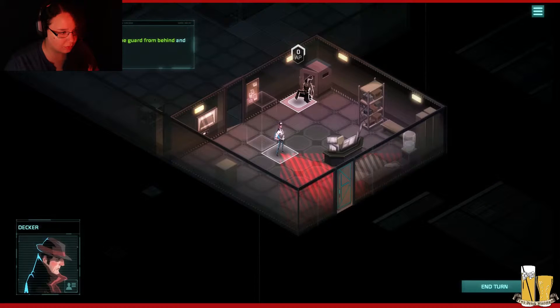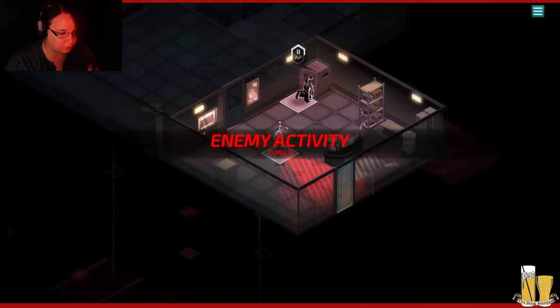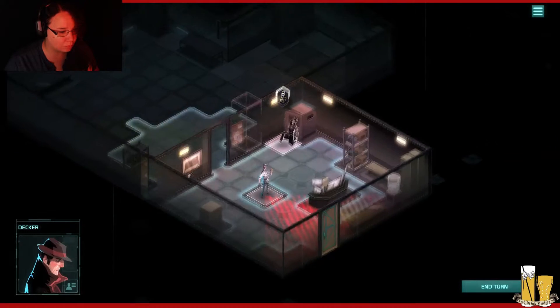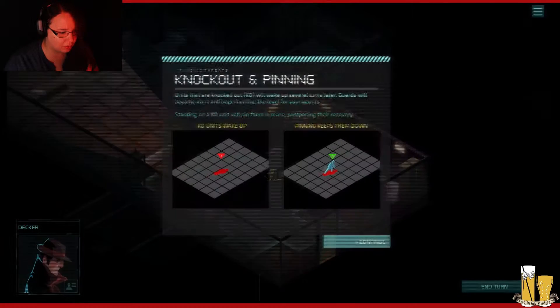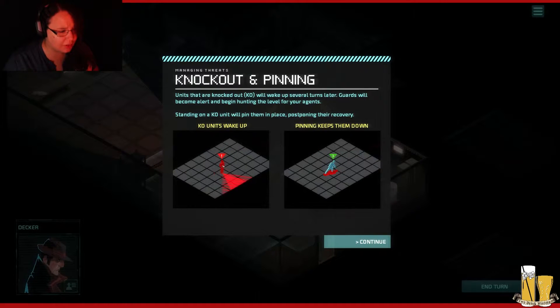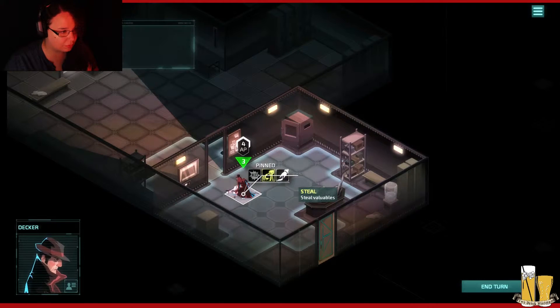Now approach the guard from behind and neutralize him. Knock out! Units that are knocked out will wake up several turns later. Guards will become alert and begin hunting the level for your agent. Standing on a KO unit will pin them in place, postponing their recovery. Brutal, but effective. Proceed to the next door. Can I steal his stuff?